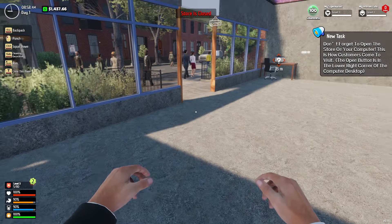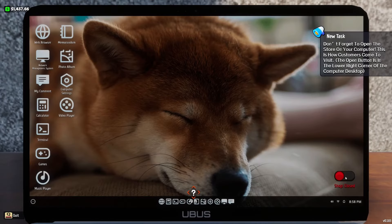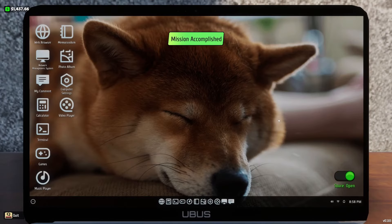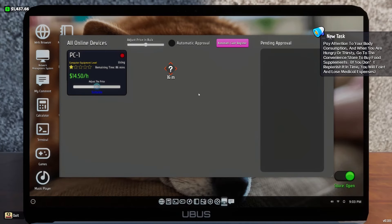Now we need to open the store. So let's open the store. A customer's already in a hurry. Pay attention to your body consumption — when you're hungry or thirsty, go to the convenience store and buy food. If you don't replenish it in time, you will faint and lose medical expenses. Makes sense.